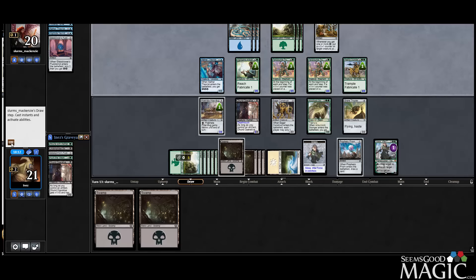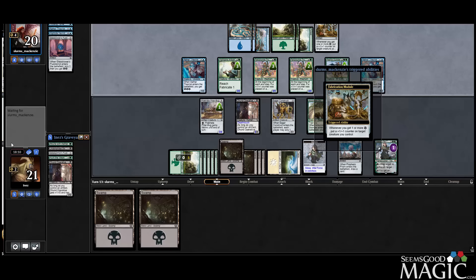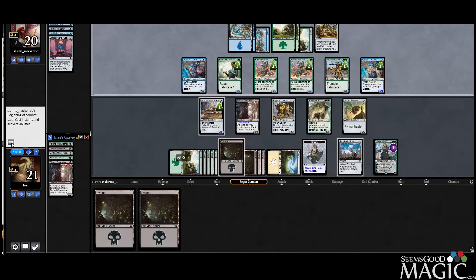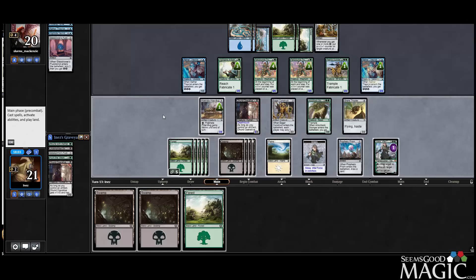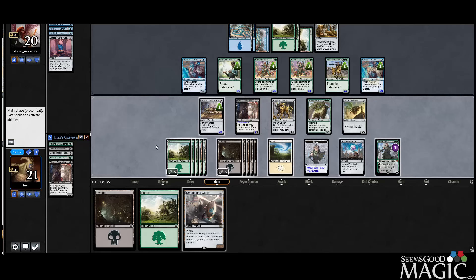They bottomed the card. So they still have the Fabrication Module — they can use it here. That's interesting, I'm not sure if that's the wisest idea. So let's draw our extra card. Ooh — Copter!